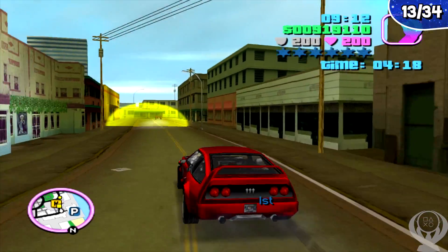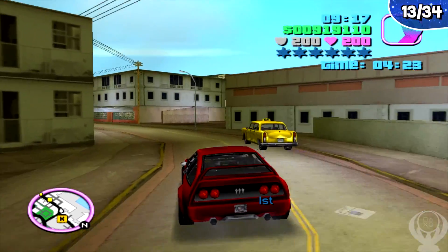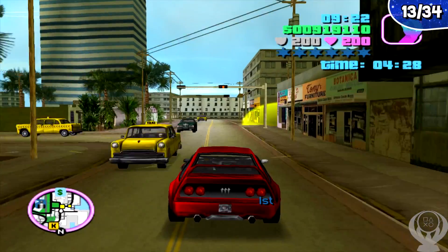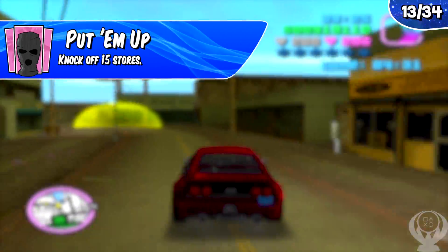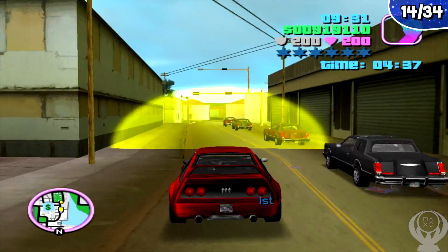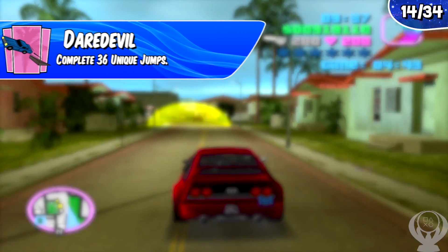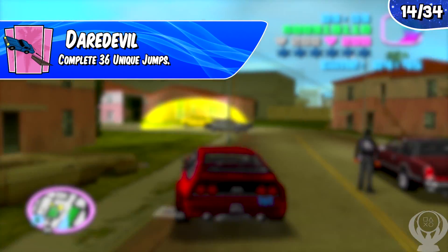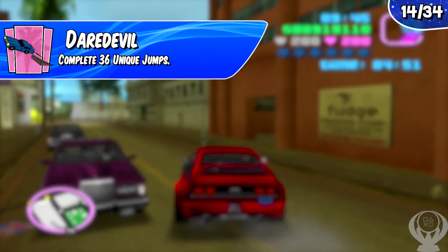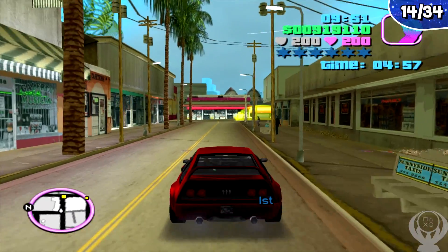Stores are another type of collectible — there are 15 convenience stores spread throughout the map. You'll need both islands unlocked to rob all 15. Once done, you'll earn the trophy Put Them Up. A guide for this is linked below. If you're a fan of unique jumps in the GTA franchise, there's the trophy Daredevil, which is to complete 36 unique jumps. They can be tricky, but Vice City introduced bikes which make it much easier. A guide is linked in the description.